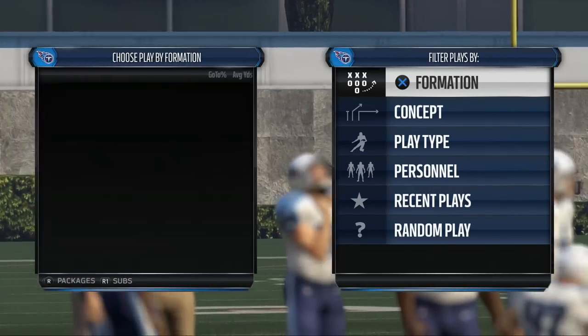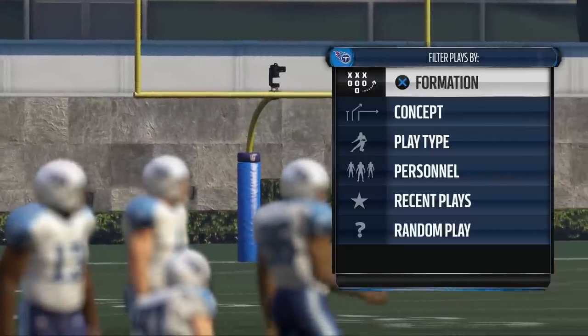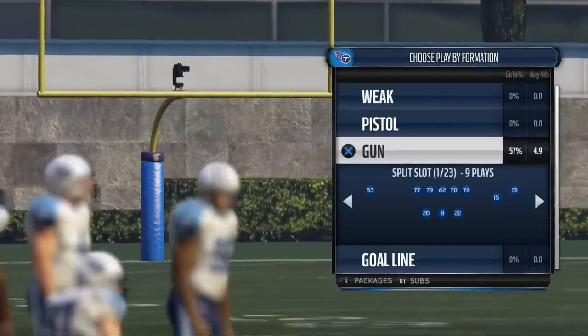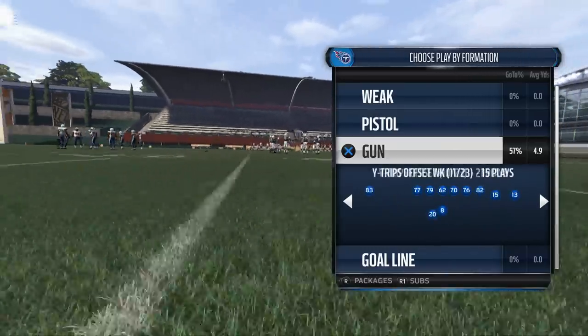We are using the Philadelphia Eagles offensive playbook for Marcus Mariota. I think it's the one that suits him the best. We're going to be breaking down a nice trips formation in the playbook to show you how to beat zone defense.